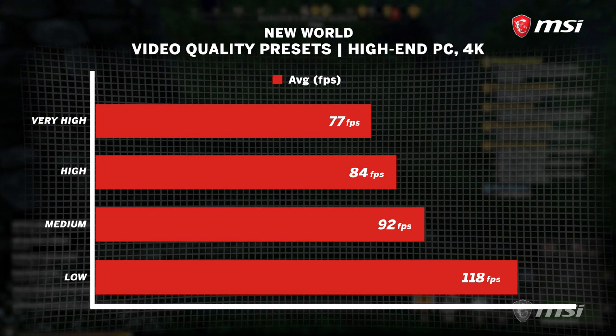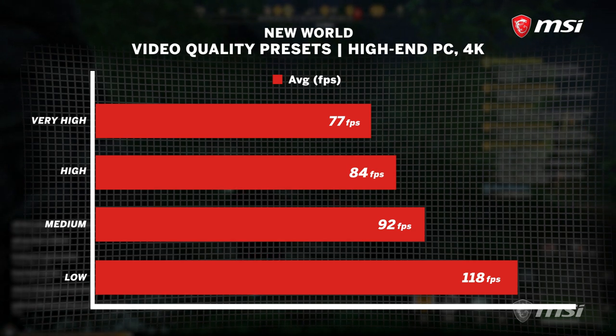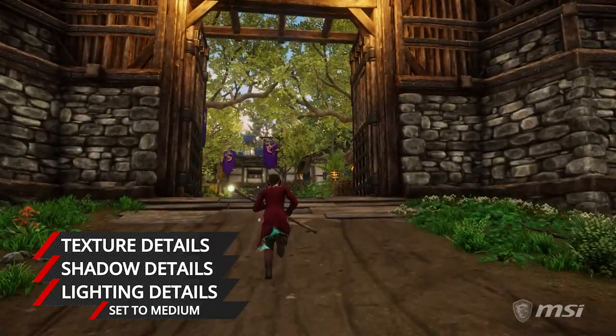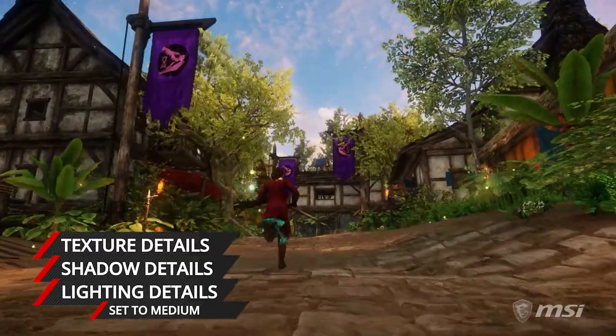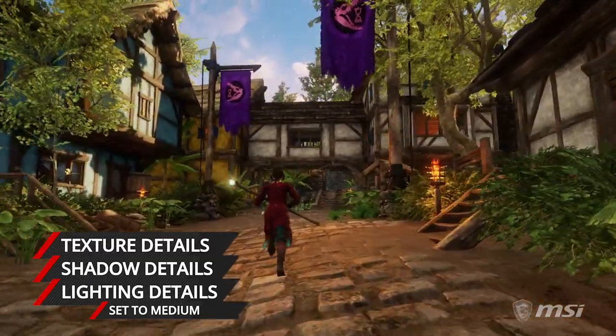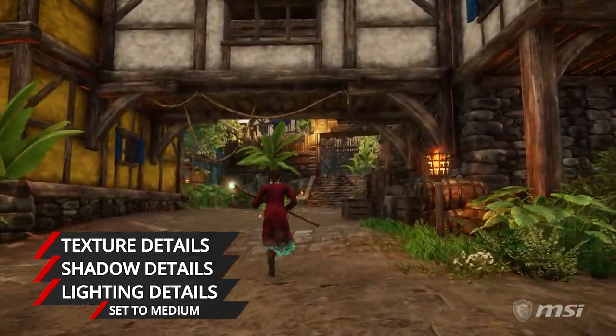Either way, you're going to want to know which settings have the biggest impact on performance. The main three are texture details, shadow details and lighting details. Keep everything else on high and drop these three to medium and you should see a notable uplift in frame rate. It's also worth dropping down the post processing setting as well, as this has a notable impact on performance.